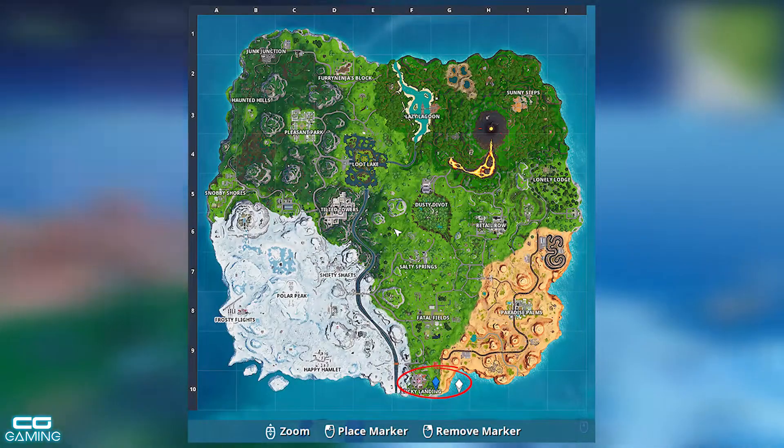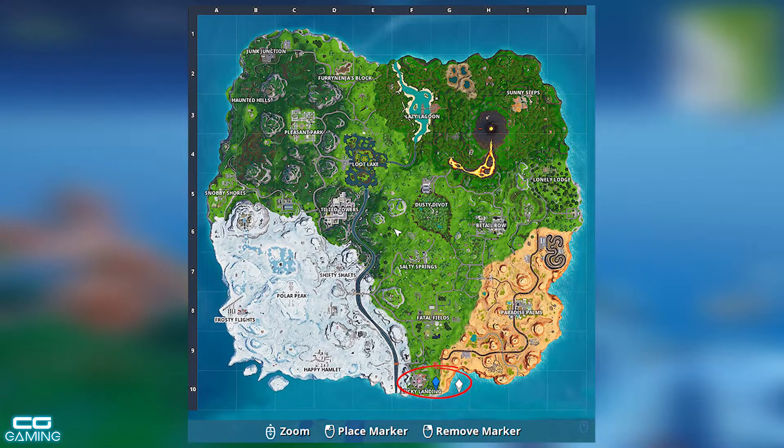Next we're going to go for the stone pig, that's located almost at the most southern point of the map, just to the east of Lucky Landing.